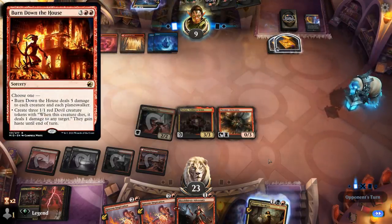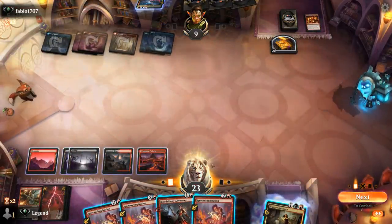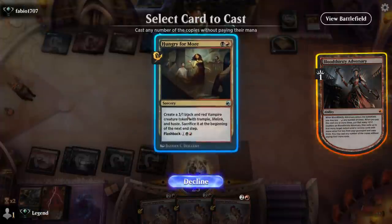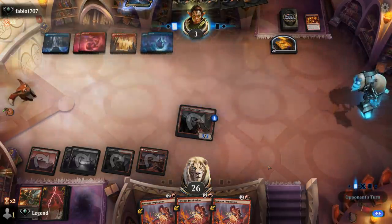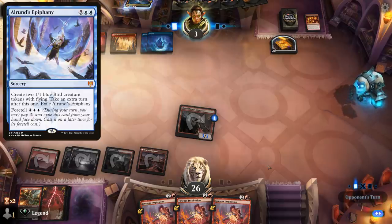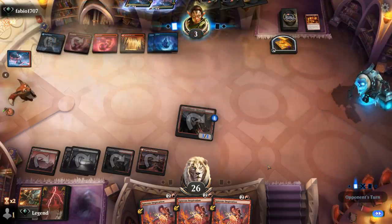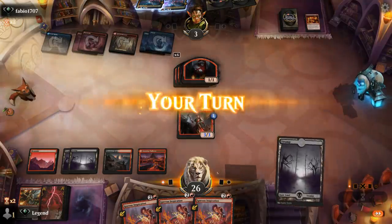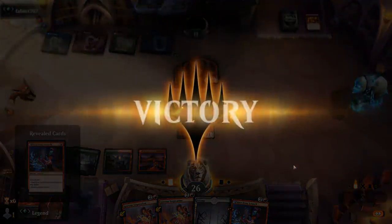This version probably plays Burn Down the House as a sweeper — and that's exactly what they have. Our opponent is at 9, so this should be pretty straightforward. We've got three lethal burn spells that all need countering, and our opponent is still far from comboing off with Alrund's Epiphany as that requires a lot more mana. It's going to be Galvanic Iteration into Burn Down the House making a bunch of tokens, but Inspiration to the face will do it. Onto the next one.